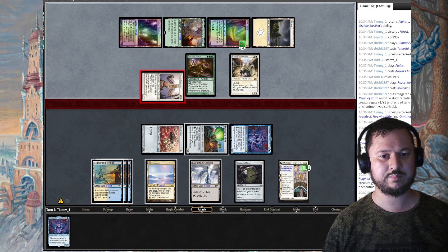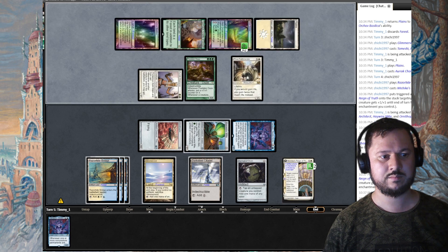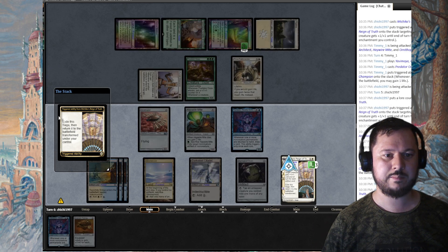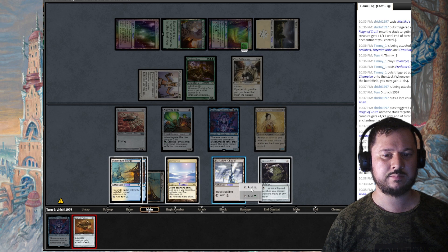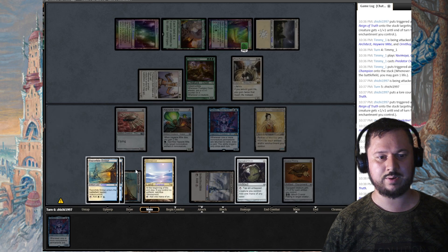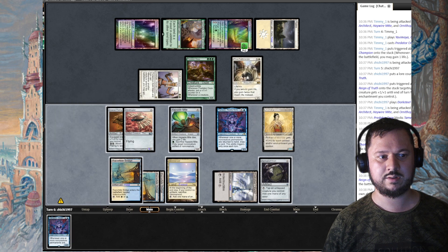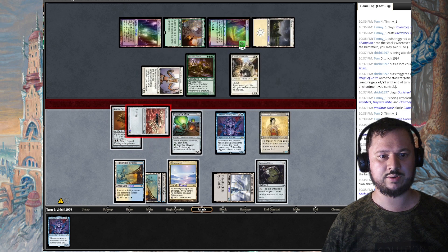He attacks with Aurora Champion. Oh, he's dead! I transform Michiko — she gains two life from the counter. I cast Cranial Plating and equip to Ornithopter for one mana and swing for lethal. He doesn't have reach, nothing has reach. I attack for lethal damage.